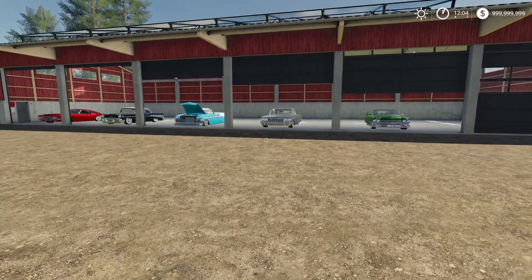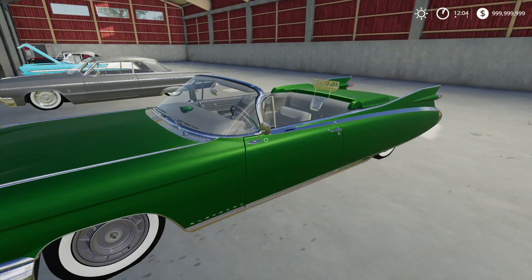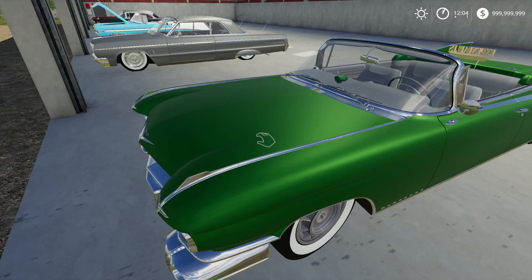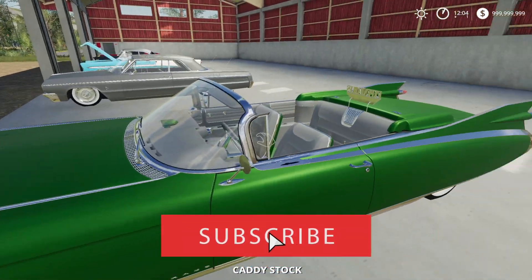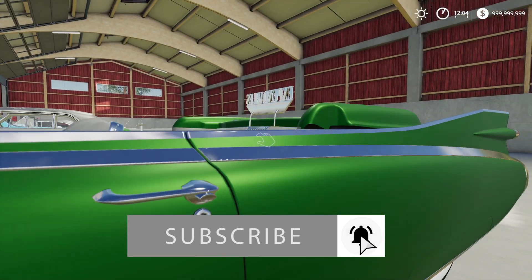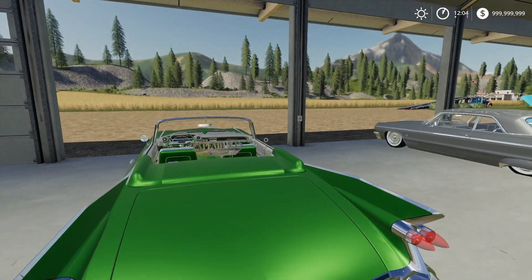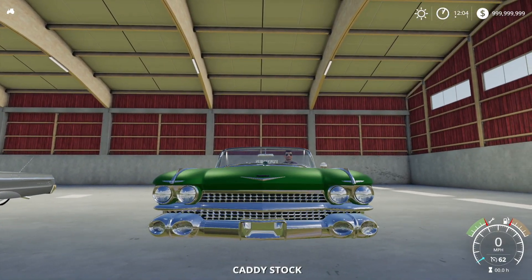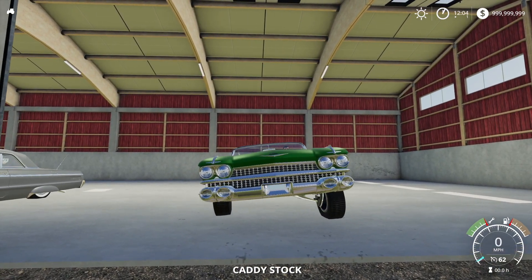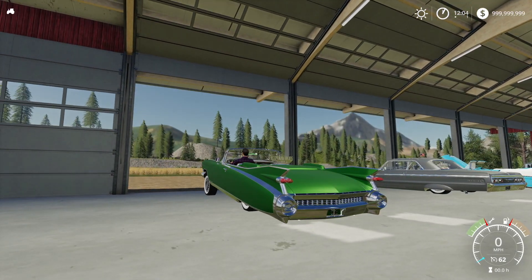Look at this guys — we have whatever this vehicle is. I don't even know — the Caddy, sure. It says Expendables on the back, for Expendables modding. That is so cool. You see it's very low down, but these vehicles can all raise up — that's one side, that's the other side, and then you've got your back.